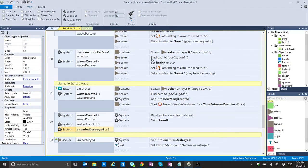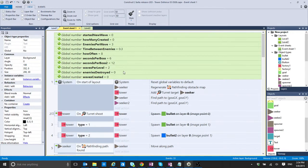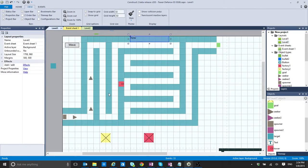I added a couple of things including the waves_created and waves_per_level and enemies_destroyed — those are global variables I'm using to calculate how many waves per level I want to have and then to go to another level.